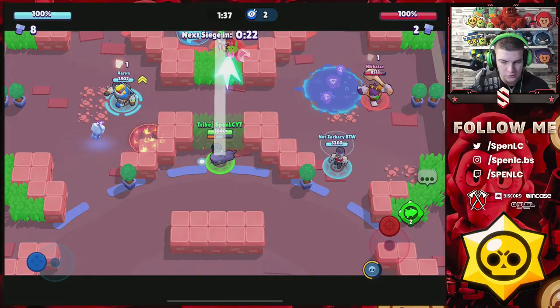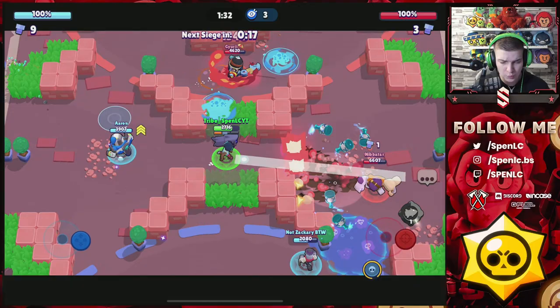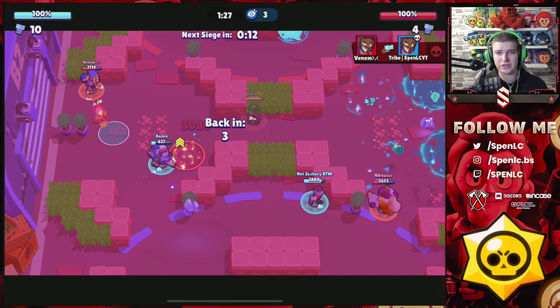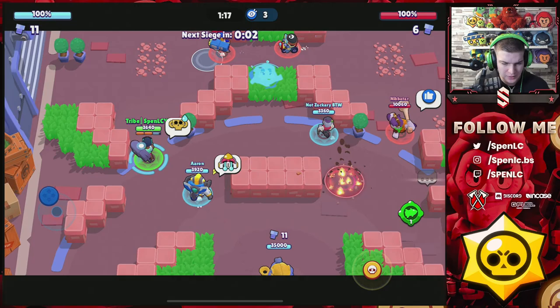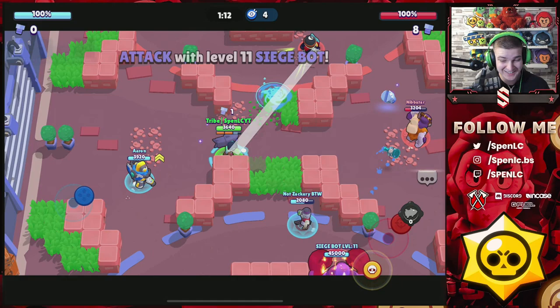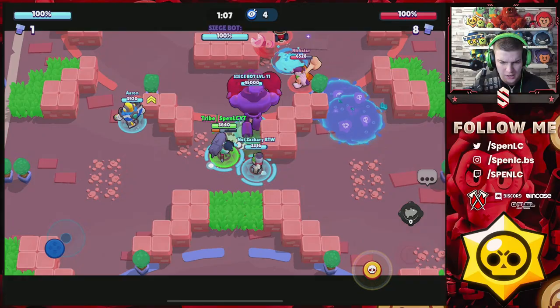I'm going to use the super to get a kill. I've already destroyed the walls I need because there's another Brock on the other side as well. You can see how good it is on Siege. If you're using a specialized comp around the gadget you're going to get a lot of value. Cole dodged nicely with his super, but if you haven't got a super to dodge with, you're not going to be able to get away.